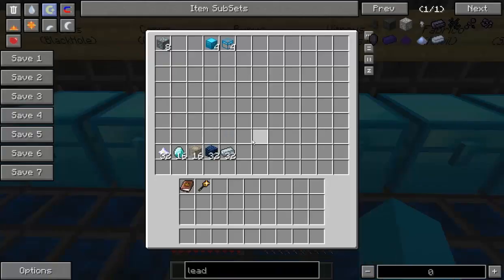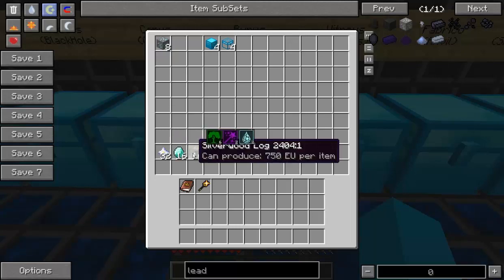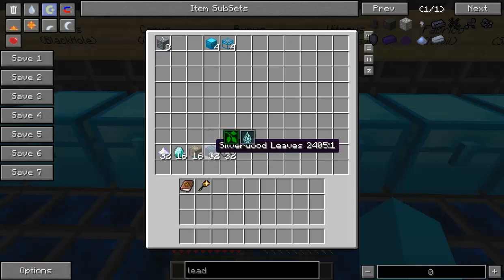We've got the Purus aspect now, which looks like a crystalline droplet rather than a water droplet. This is a very expensive aspect to actually research. You've got the nether star which is 8 of that aspect but that is very hard to come by. You've also got diamond which is 4, silverwood logs which are 2, and silverwood leaves which are 1. But my pick of this aspect by far is refined iron — yes it's only 1 but it's very cheap in comparison to all the other items. Refined iron is my pick.